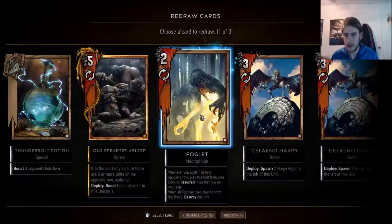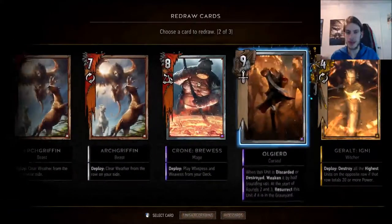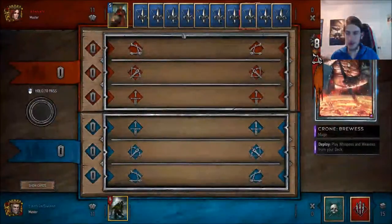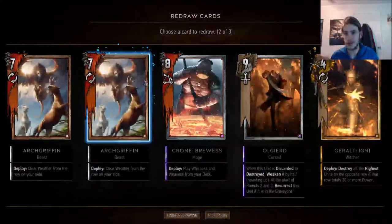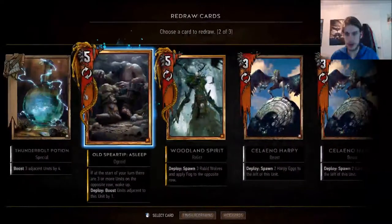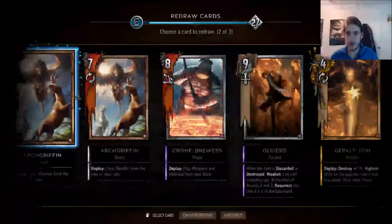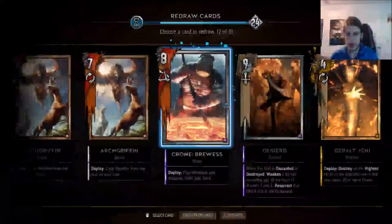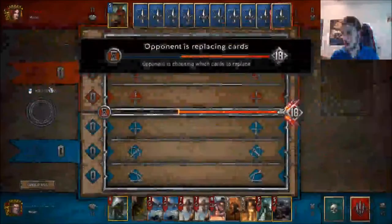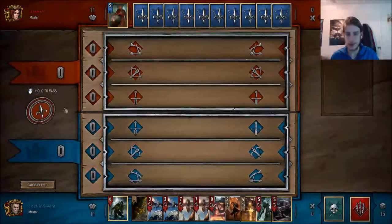Foglet, Foglet — obviously we blacklist both of the Foglets. We look at the hand and see: is there anything we really want in this matchup? Having the Griffins isn't bad for when he plays his Adepts. Having a Crone is always not a bad plan, Olgird is good, Thunderbolt Potion isn't bad. We can afford to be a little more aggressive, so we could try to get Carenthir or another silver — throw this back because if we pull another Crone we'll have another shot to get rid of it anyway.